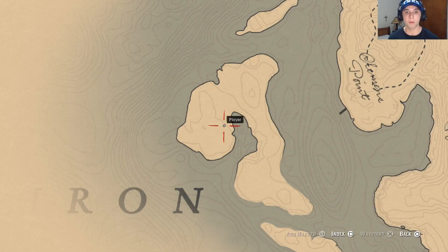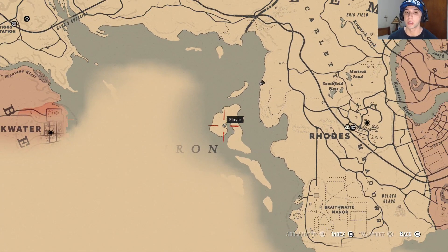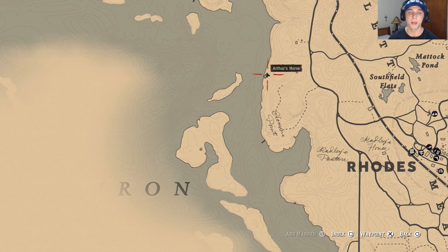I'm gonna show you the location on the map. I'm on this island over here, off the coast. What I love about my horse is I was riding all along the coast looking for a boat, because I tried swimming across the water over here.